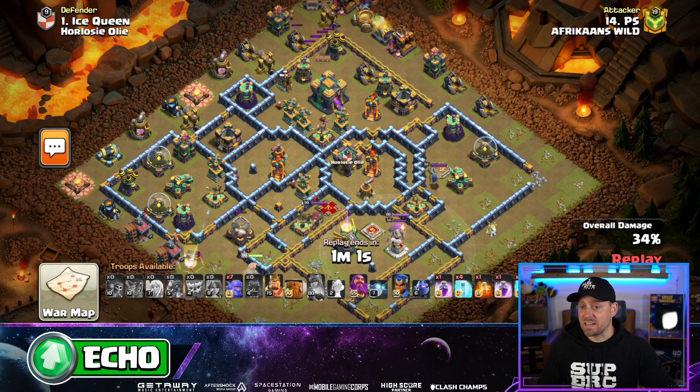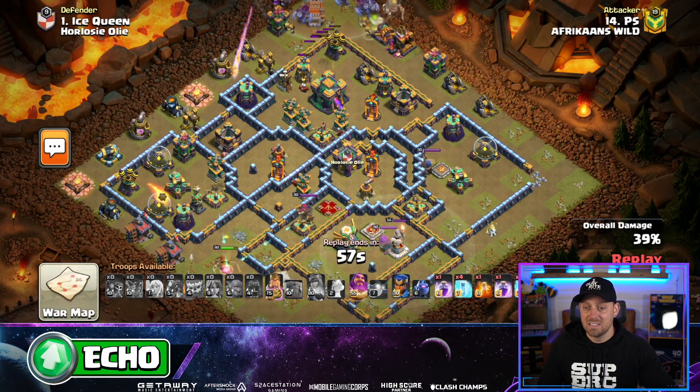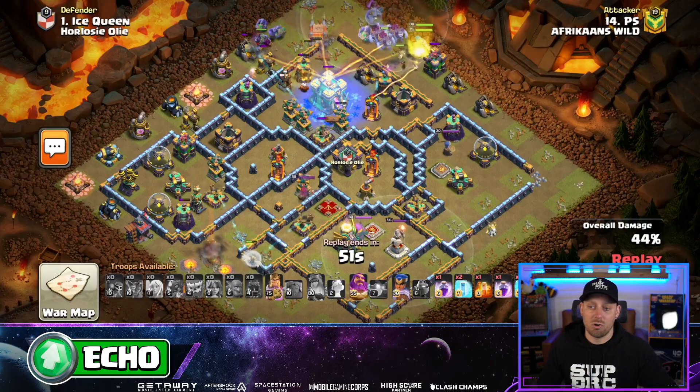Coming in for the sacrifice now, just trying to make sure they get the two-star. Log Launcher coming into the base — that's going to go straight for the Town Hall. Yeti, Bowlers, Valkyrie — they're all going to dive on into that Town Hall compartment.